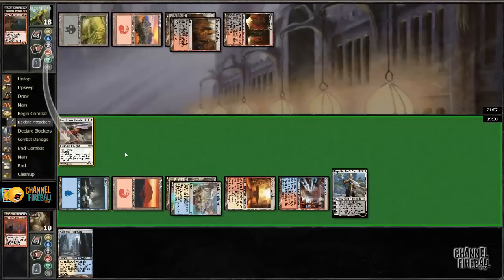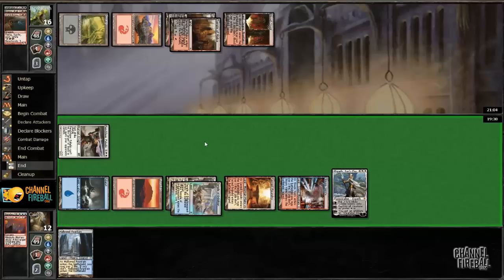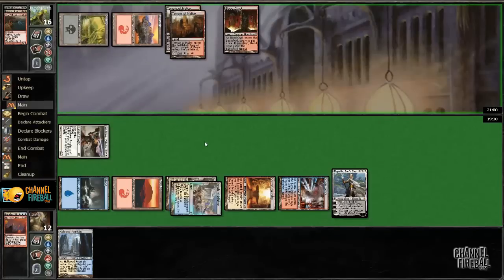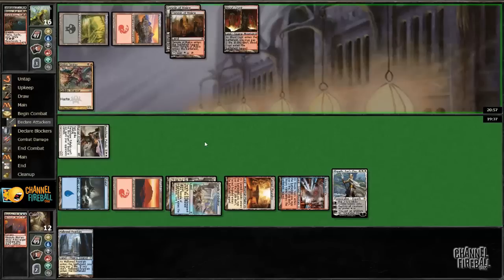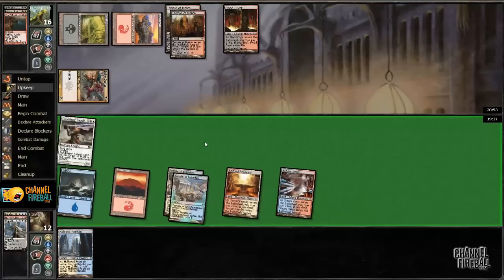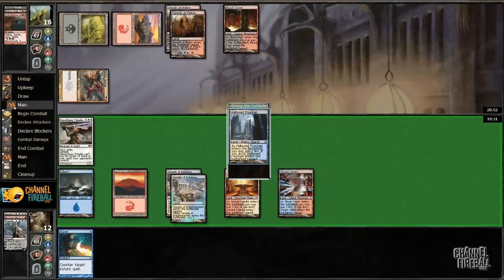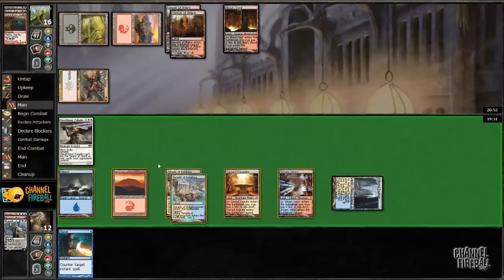Mizzy Mortars really adds a lot to the deck. It gives me an answer to Blood Baron and Storm Breath Dragon that typical blue-white decks don't have. I actually like Mizzy Mortars even better than Doom Blade sort of effects. Spike Jester is probably just going to kill Elspeth here. That's maybe a reason to hold the Fiend Slayer Paladin back, but there are so many creatures in his deck that holding the Paladin back wouldn't have actually done anything. For example, if he plays Chandra's Phoenix, then I just gave up two life for nothing.